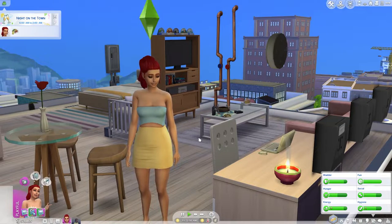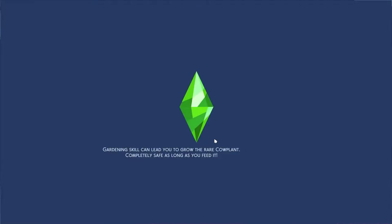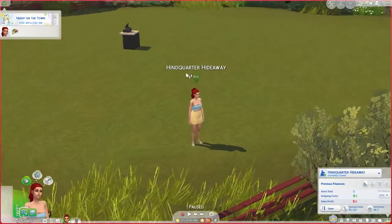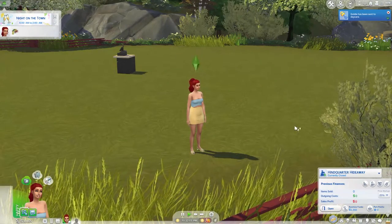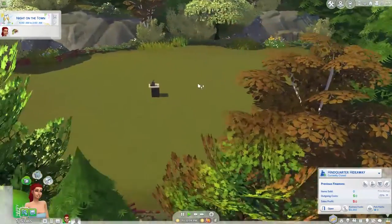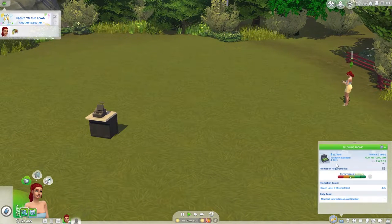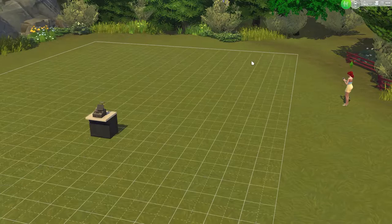Hello everyone and welcome back to my channel and Rainbow Legacy Challenge, where we should probably go and travel to our hideout. I know we just gave birth to Goldie. We are supposed to purchase a hideout and use a retail store once your sim reaches level 6 in a criminal career. We did that a little ahead of time — I kind of forgot we were supposed to get to level 6, but we're at 4 now. It's fine, right?